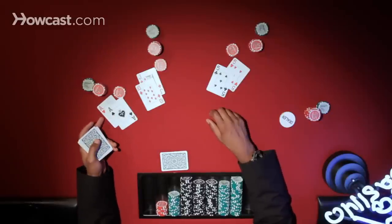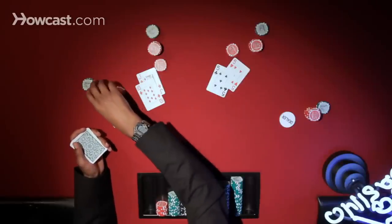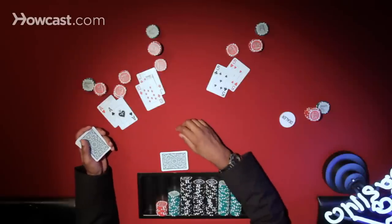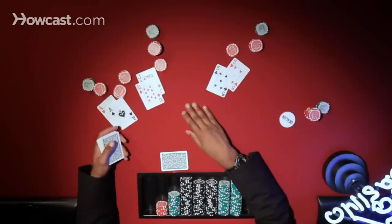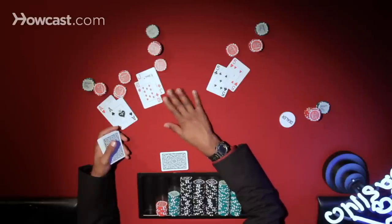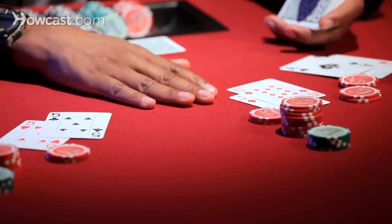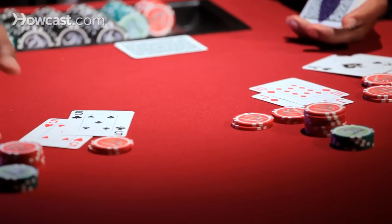With a pair of aces, he's got a monster hand so he's going to want to raise. We'll have him raise ten — whatever stakes you're playing, this same rule would apply. The player with the jack-ten, they're both diamonds and connected, so he's got a good possibility of getting a straight or a flush by the river. Let's say he comes along, and the guy with the fives thinks he's going to get lucky, so he comes along as well.